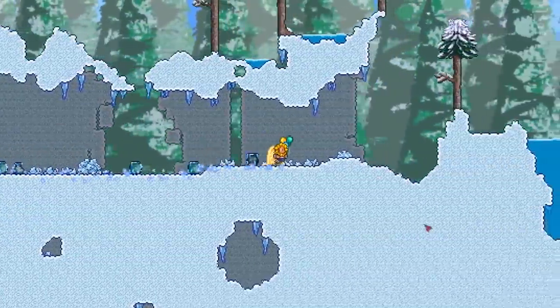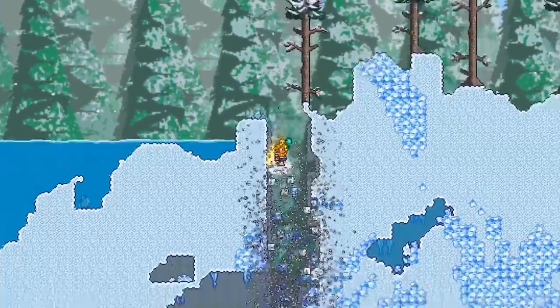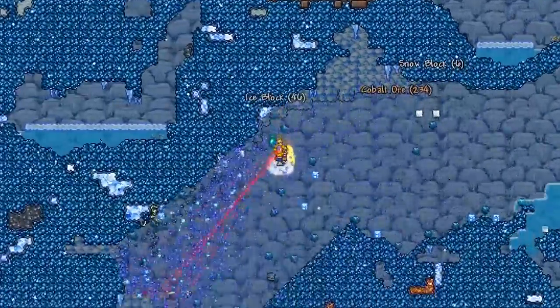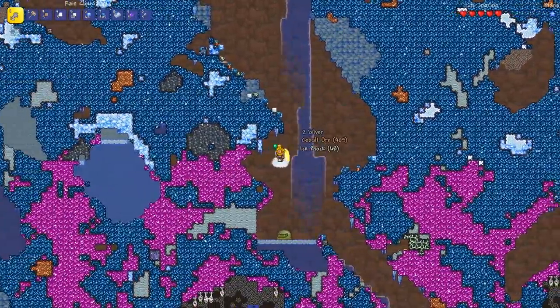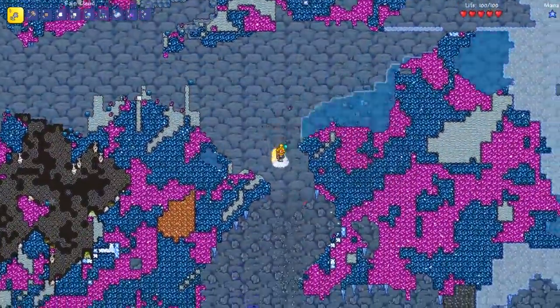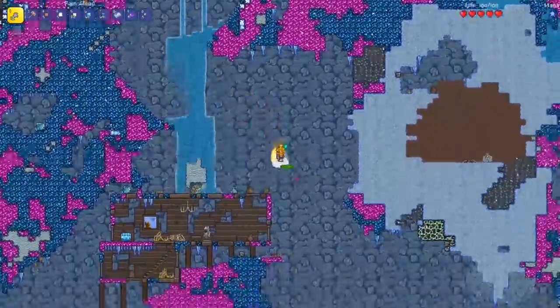It looks fine at the top because this is overground, but as soon as we get underground it starts looking quite crazy. Just look at this! This looks really cool actually for underground, it looks very fitting - but look, it's just cobalt absolutely everywhere. And then once you get to a certain level you can start to see the orichalcum come. Here it is, and it's sort of infused with the cobalt. I like the look of that.